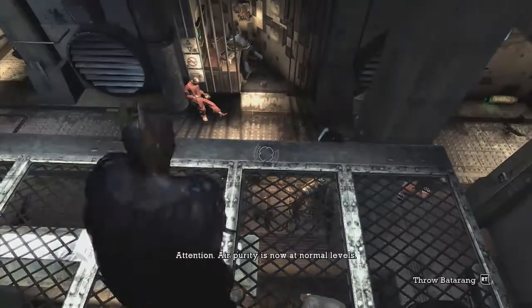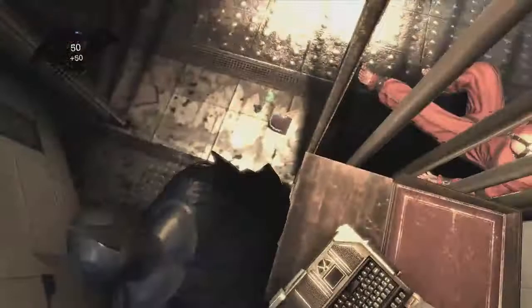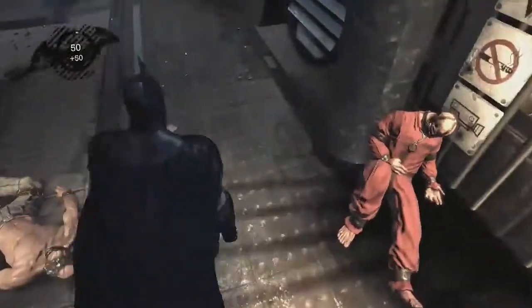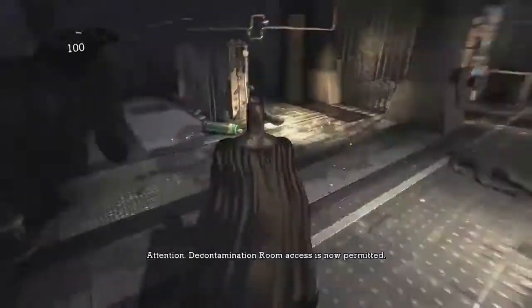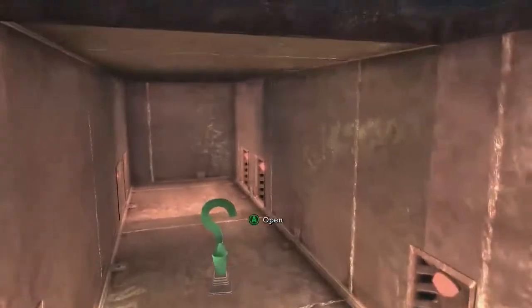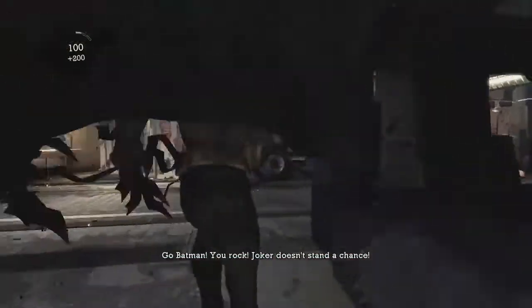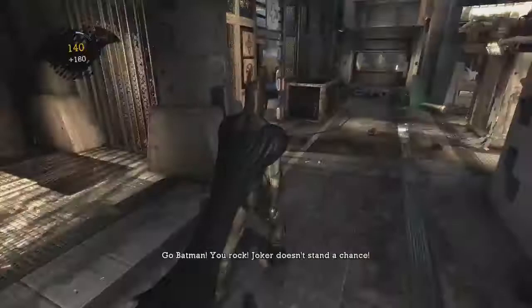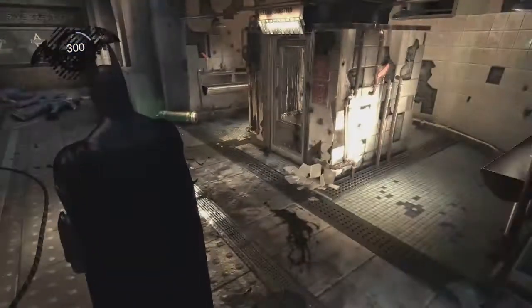First, let's hit this thing. Now we're gonna come this way — there's a couple of things you can do in this room. First of all, you can come over here and get this Riddler trophy. And later on you can do some more stuff, but for right now we're just gonna bust up these teeth. I'm pretty sure that's it.